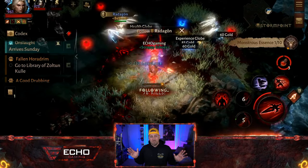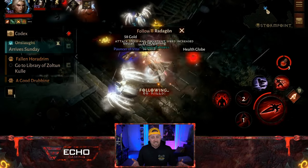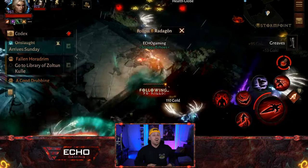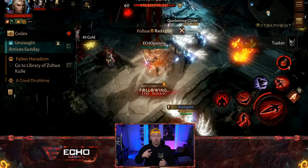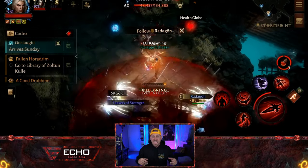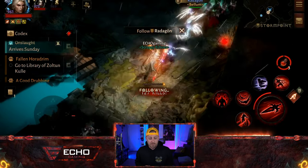As many of you may know, I typically like to farm in the library. Inside the library you have a nice spot as well, but Storm Point was the spot of the day and it worked out very well. I was able to grab a whole bunch of monstrous essence, a bunch of legendary pieces of gear, and just a whole bunch of regular stuff I could use as resources to upgrade other things.